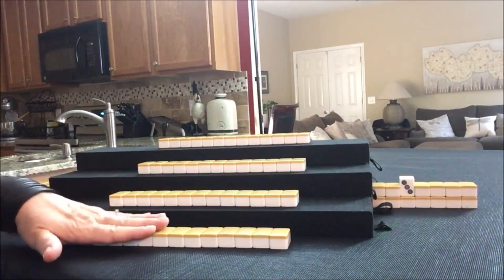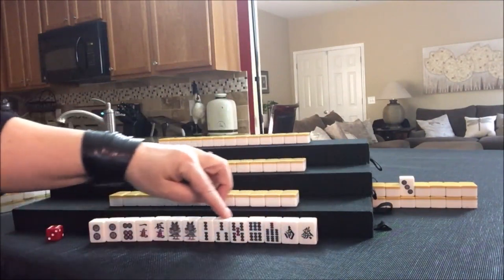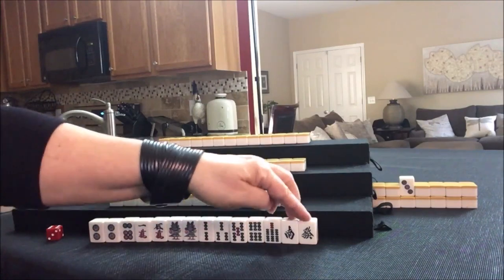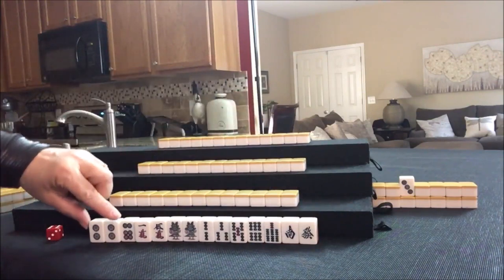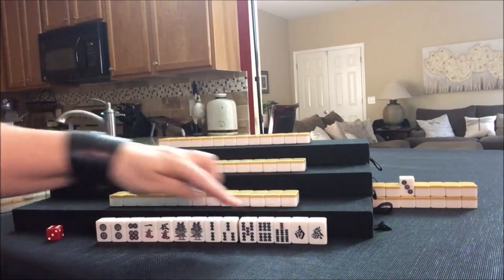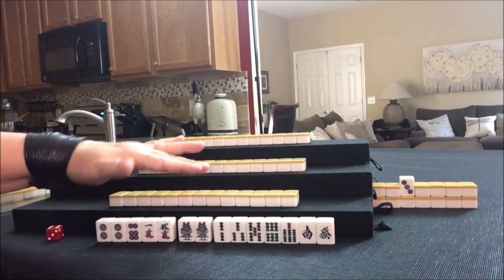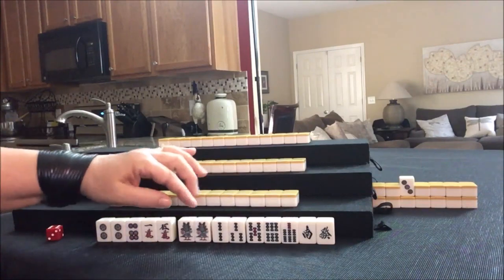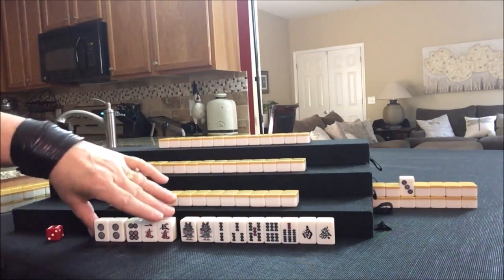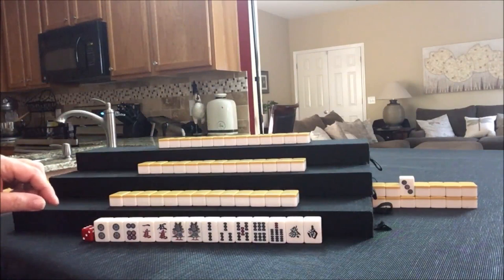Let's see what we can do for East. Look at these bams — one, two, three. We have a one and twos. Single honors. Four dot is Dora. I think I would play Pin Fu here. I'm tempted to play Honitsu. We have a potential Pung, potential Chi, and there's a Chi right there, or a Chi and a Chi. A pair isolated. Let's start by discarding the South. Pin Fu — let's see what we can do here. Pin Fu and Riichi.